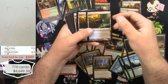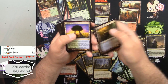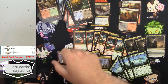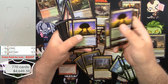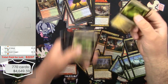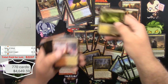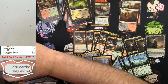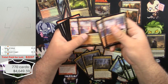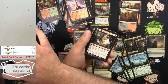Sylvan Caryatid at three bucks — 1, 2, 3, 4, 5, 6, 7, 8 of those. Temple of Deceit: 1, 2, 3, 4, 5 of those. Temple of Mystery: 1, 2, 3, 4, 5, 6. Temple of Silence: 1, 2, 3, 4, 5, 6 — I've got all the temples here. Temple of Triumph: 1, 2, 3, 4, 5, 6 — great, so six Temples of Triumph.